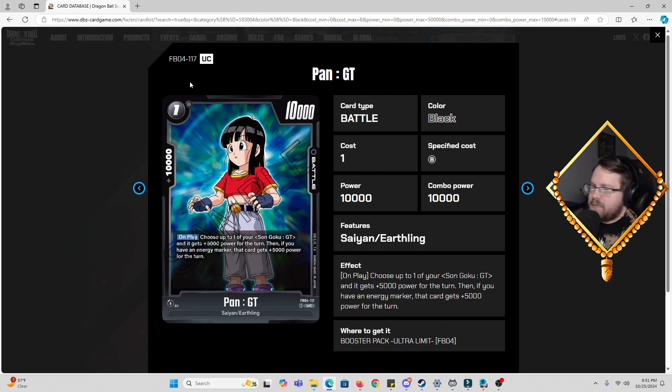Then we got Pan GT, one cost, 10k power, 10k combo. On play: choose up to one of your Son Goku GTs and it gets 5,000 power for the turn, then if you have an energy marker that card gets another 5,000 power for the turn. She's basically Margarita in black with some restrictions. But your options for Son Goku GTs are a lot — you have three separate Super Saiyan 4s, the Super Saiyan 3 Goku, and you can use it on your leader. Having an energy marker in black is really not the hardest condition, so this card is going to be mandatory in the Goku GT deck.